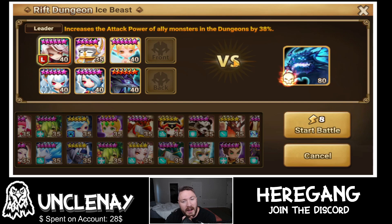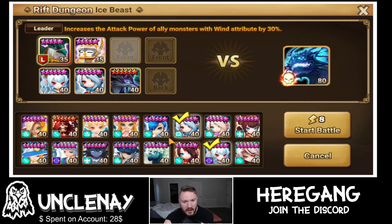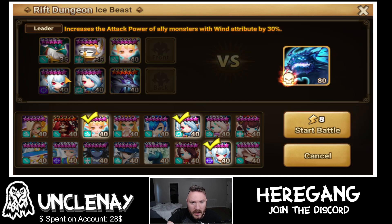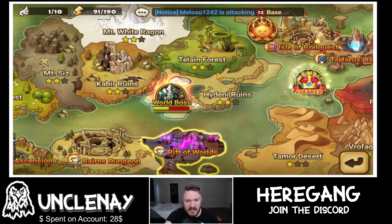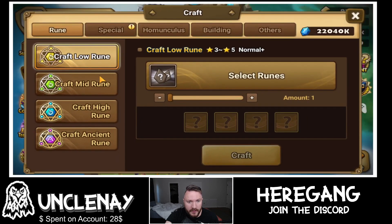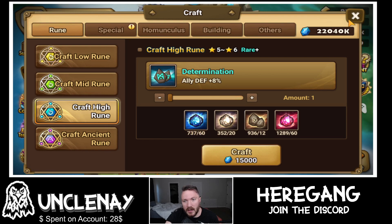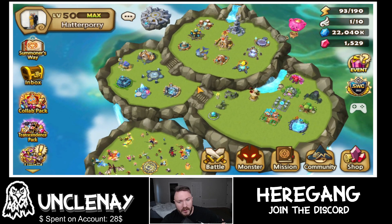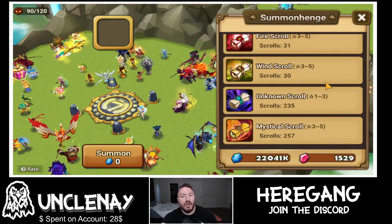Bernard will help you heal your team more. If you want to farm determination sets like I did building my Tricaroo, you're going to want to farm the ice rift. Put Bernard in your team and try to make that work. Hopefully it improves things. Right now we have a big summon session to get to — 257 mystical scrolls, wind scrolls, fire scrolls, water scrolls, LD summons, three legendary scrolls, and the Cookie Run Kingdom scroll.